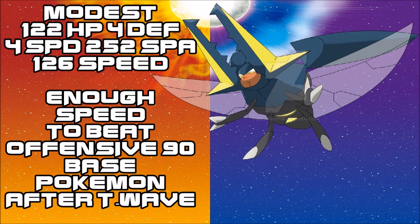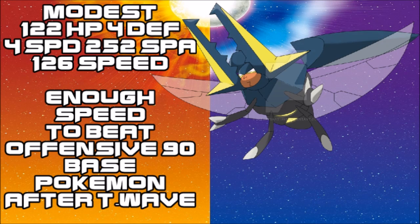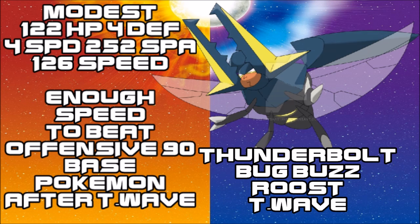The next set is the more defensive set, though it's still fairly offensive. EVs: 122 HP to ensure Celefable isn't pushing it into easy KO range, mixed defenses with 4 EVs each, full Special Attack to not lose damage output, and 126 Speed — focusing on punishing switch-ins and outspeeding 90-base Pokémon. You need that extra bulk to ensure a few switch-ins.